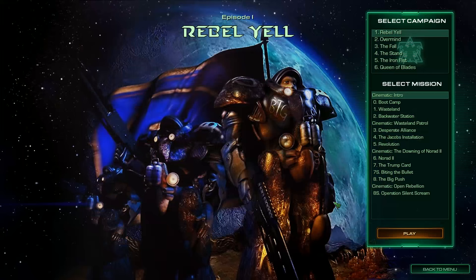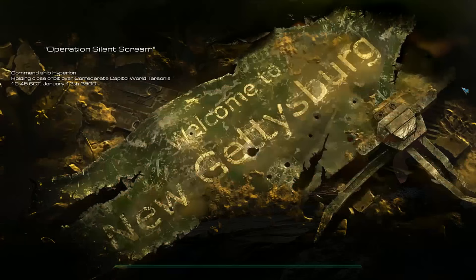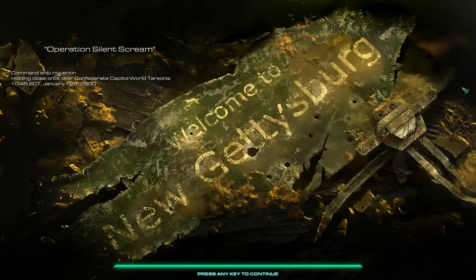Almost done with Rebel Yell — there's only three maps left. Operation Silent Scream, similar to Biting the Bullet, was on the disc for the original game but was not included in the full release of the campaign. It's very cool to see these were remade. In the last mission's briefing, General Duke talked about disrupting orbital defenses to allow a small force through — that's what this mission is. We have a small force and have to attack Confederate ground forces on Tarsonis. It's a pretty challenging mission; it took me a couple tries on version 5.4. We'll see how it goes — I have relatively little knowledge of this map.